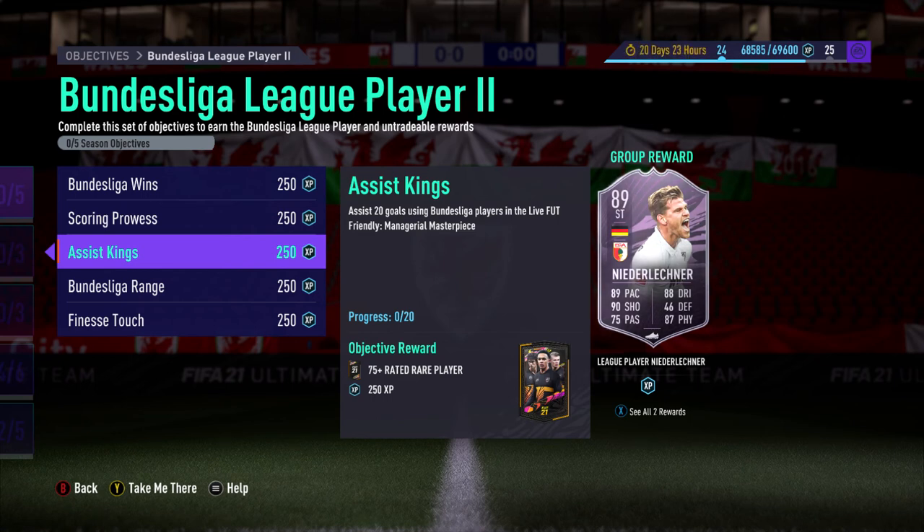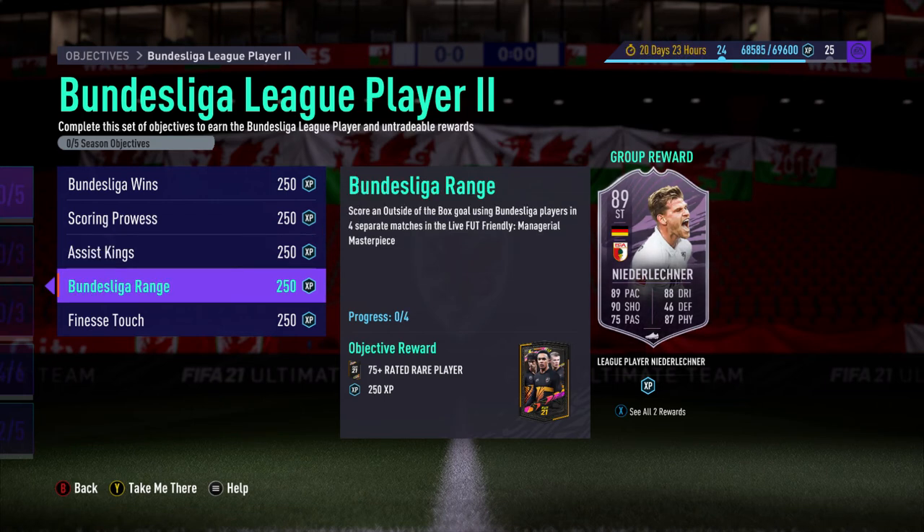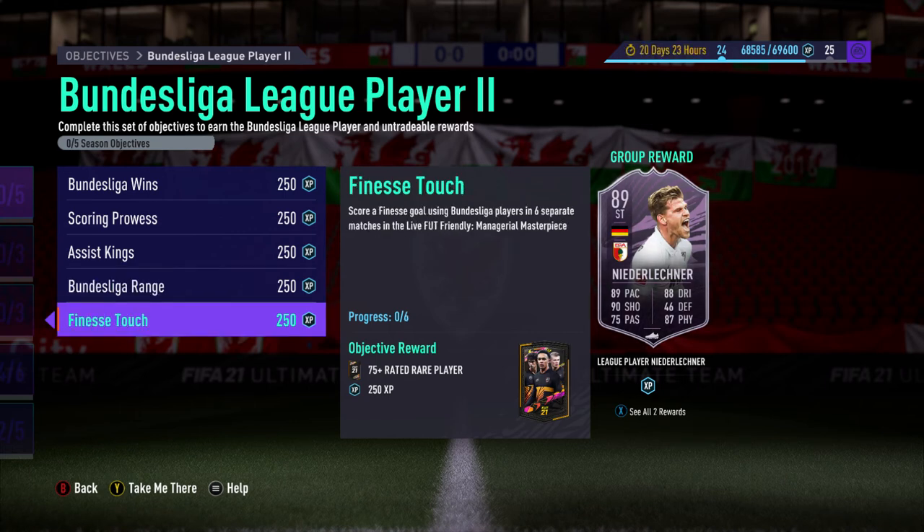The third objective is 20 assists using Bundesliga players. The fourth one is the trickiest — score four outside-the-box goals in separate matches, so scoring four in one match only counts as one. The most common method is chip shots over an advancing keeper, or finesse shots cutting in from the edge of the box. The fifth objective is finesse shots in six separate matches, all with Bundesliga players.